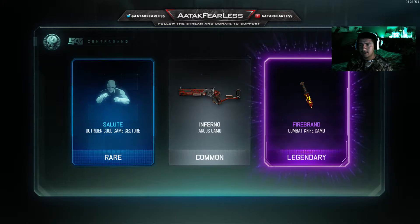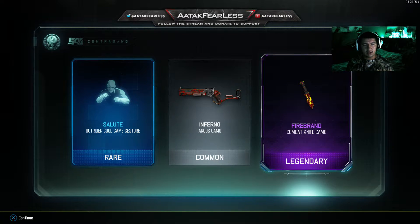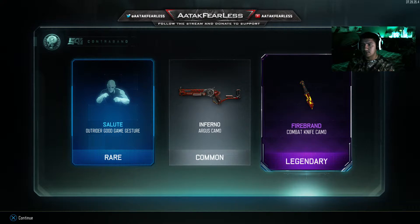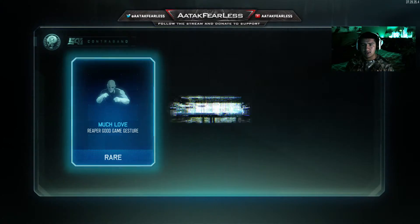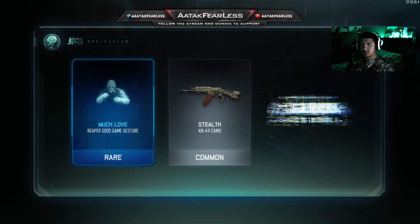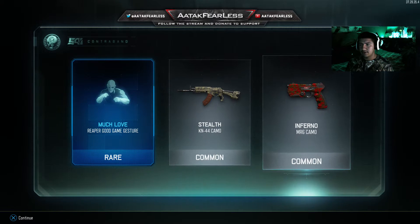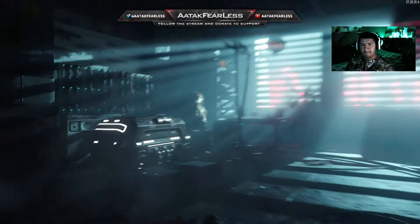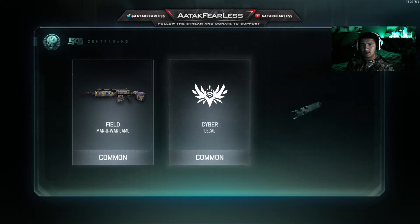Another gesture — got the inferno again. I'm 100% be using this one for whenever I'm trying to get the dark matter camo from a knife, I'll be using this for sure. That looks pretty fire, that looks pretty dope I'm not gonna lie. We got three more to open. Another gesture — got another one for the KN-44. Got another inferno here we go, 30 more.